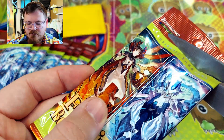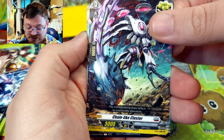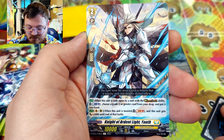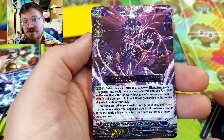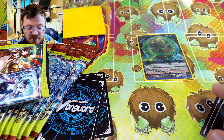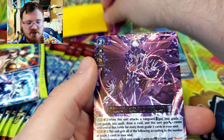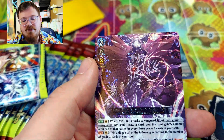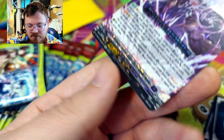Time for the second pack. We have another trigger — triggers are always great. Chain Light Cluster, Knight of Ardent Light Youth, and then another very shiny card. Demonic Lord of Hades Blaze of Aphromedes. Looks like a red rare. I'm going to have to read the box — I don't know what the rarities are that come in this. Let's get that one sleeved.